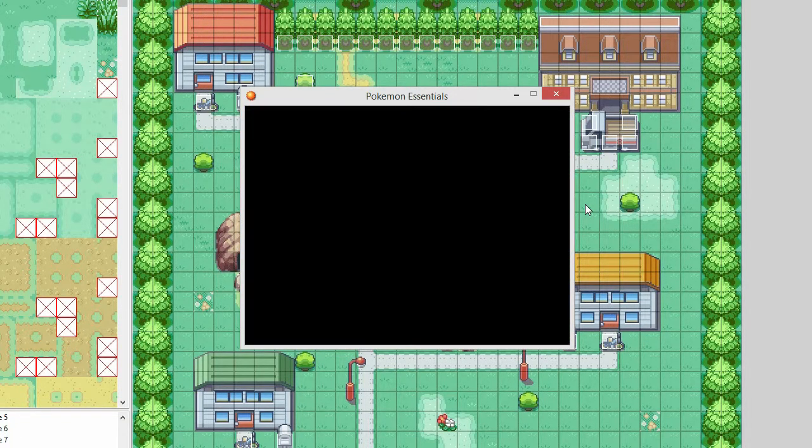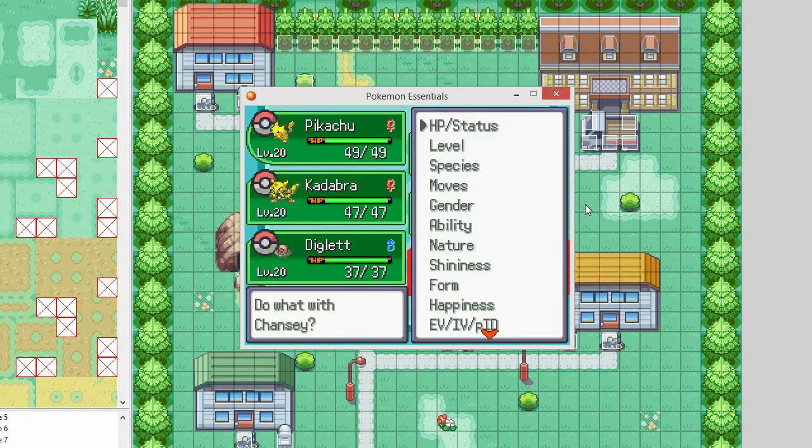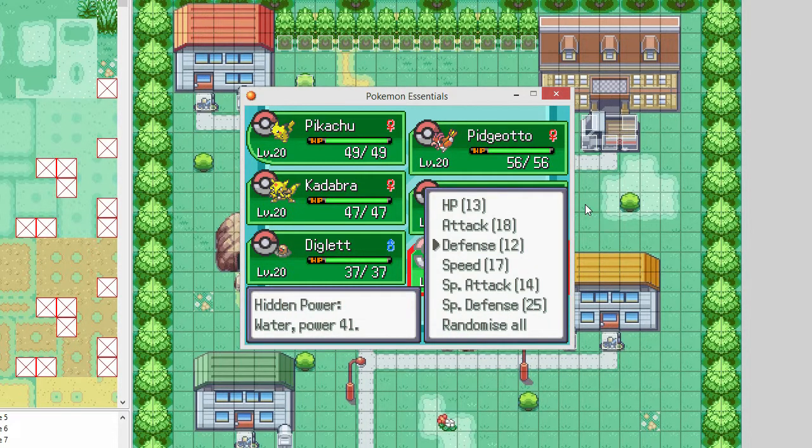If you have a look at the debugger here, you can see that the IVs are indeed 13, 18, 12, 17, 14, 25. It works.